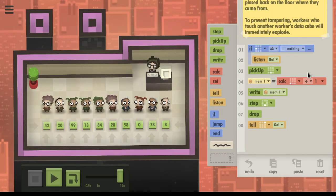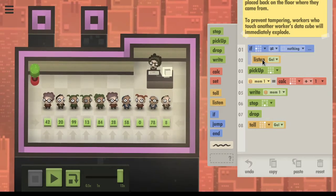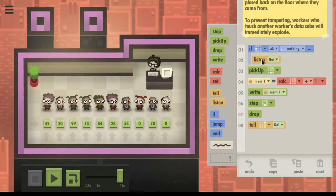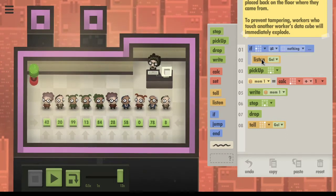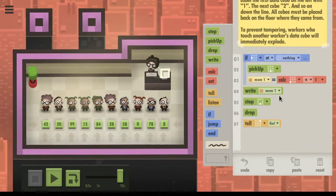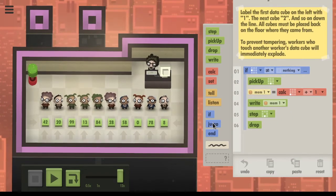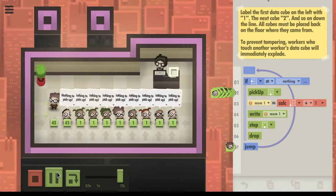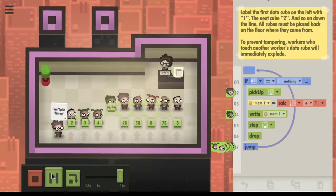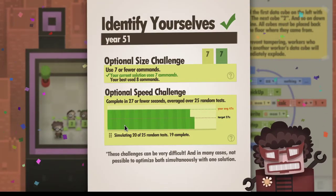Could we do it without telling people? If we did it like this... okay that didn't quite work out. Let's do it like this. Yeah, this seems fine. Excellent - that's a size challenge, okay cool.